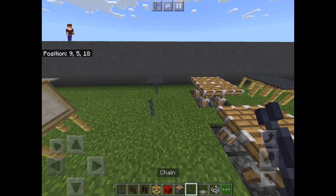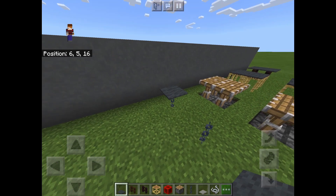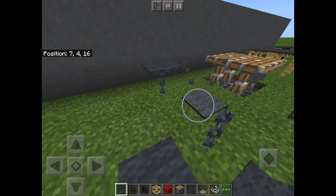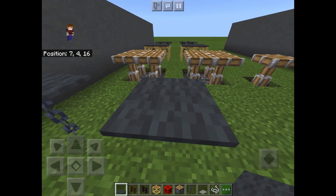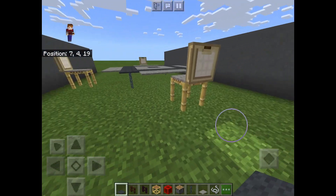Next one is quite simple and you can multiply it as I'm going to show you now. Just use a chain and a carpet, trapdoor, or anything on top of that chain. To place it on the chain, you have to be sneaking — just put that on top and there you go.